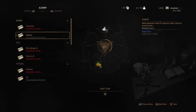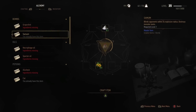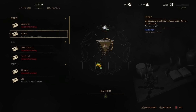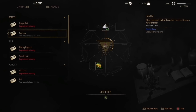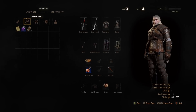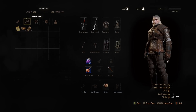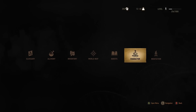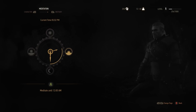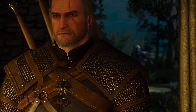Potions in Witcher 3 have received quite an overhaul compared to Witcher 2. You only have to brew the wanted potion once, and then thereafter, whenever you run out, you just refill the potion. The good thing about potions is that they come with multiple doses or usages, meaning you can have a few consumptions before you have to refill it again. To refill a potion, you will need alcohol and meditation. Once you have meditated, your potion will refill automatically and the alcohol will be consumed in the process.